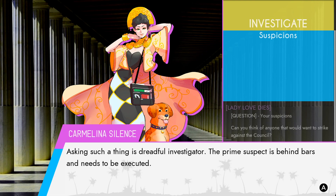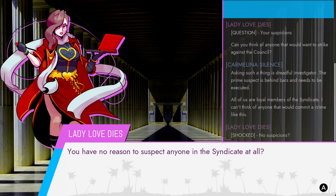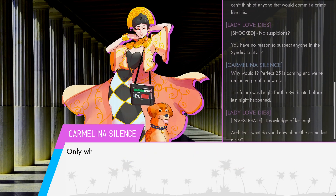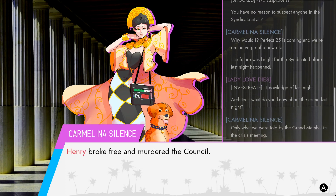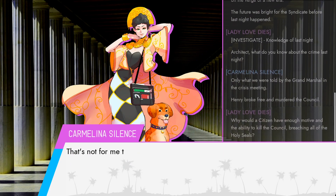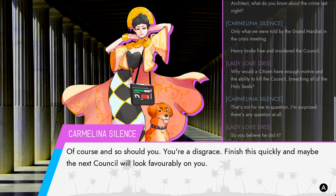Like everybody on this island, Carmelina is at least pretending to buy into Red Herring's guilt. 'What do you know of the crime?' 'Only what I was told by the Grand Marshal. Henry broke free and murdered the council.' 'How would a citizen have enough motive and the ability to kill the council, breaching all of the Holy Seals?' 'I don't know.' 'You're a disgrace. Finish this quickly and maybe the next council will look favorably on you.' The next council will, but I don't think you'll be there to see it, snake lady.